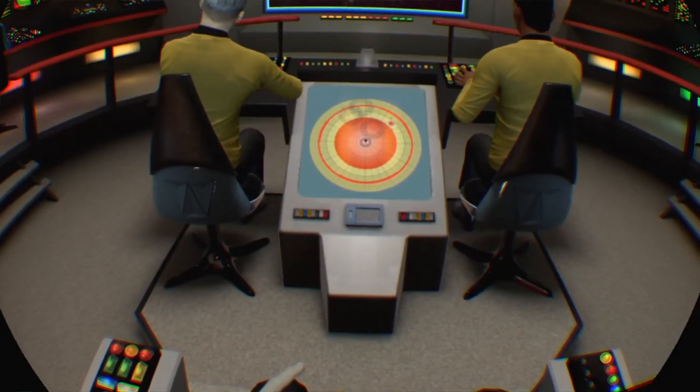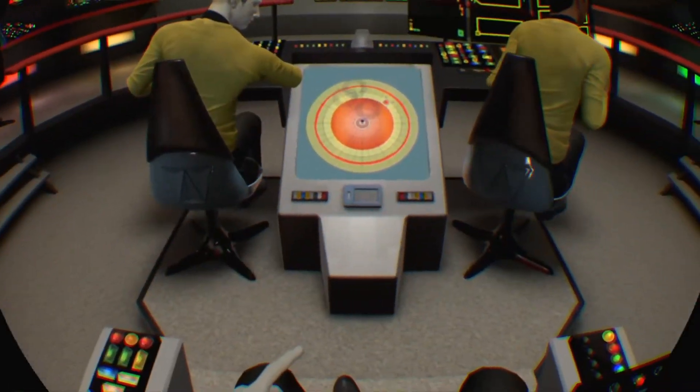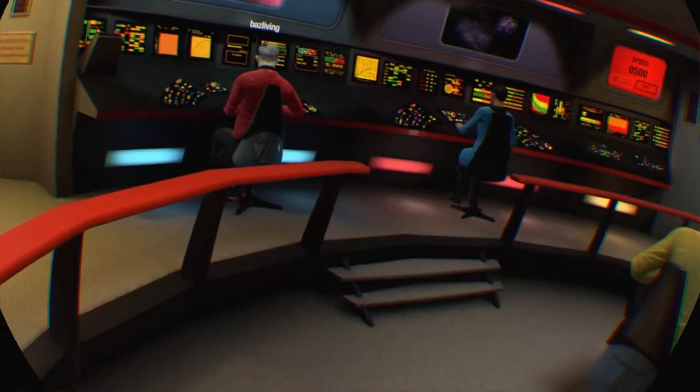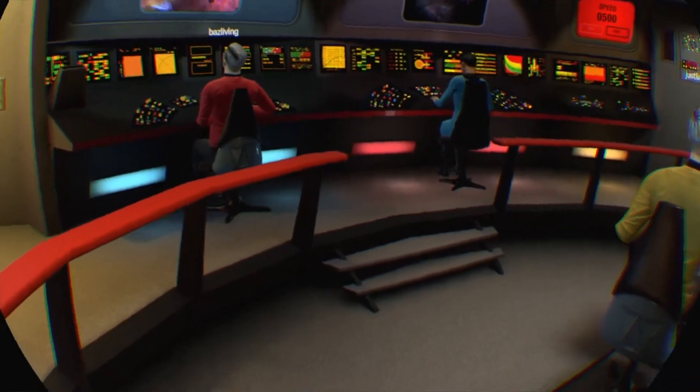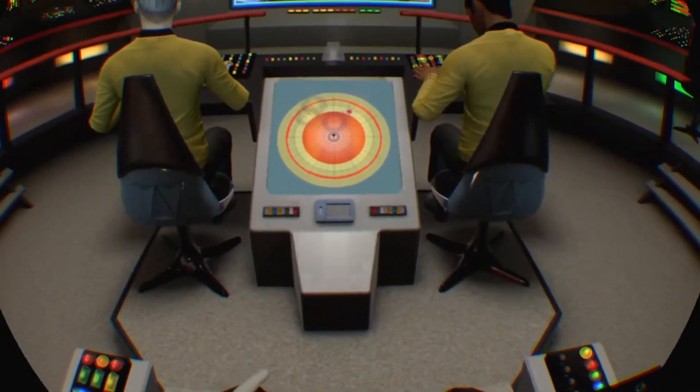We are the Borg. Lower your shields and surrender your ship. Resistance is futile. The Borg can be forced into a shutdown state if we do enough damage, temporarily increasing our odds of success.